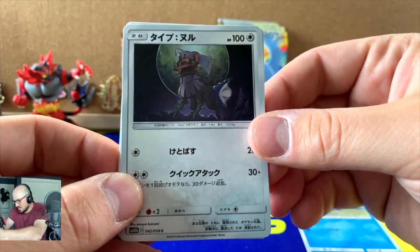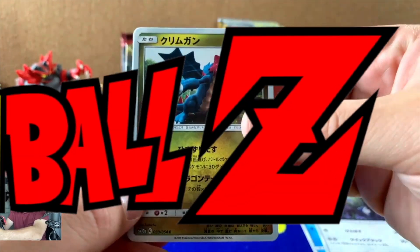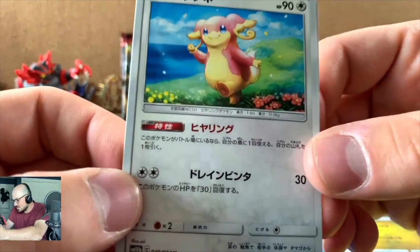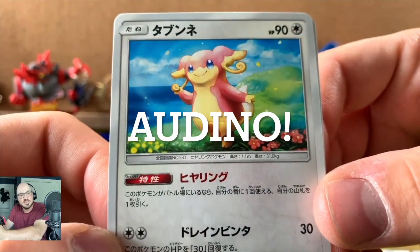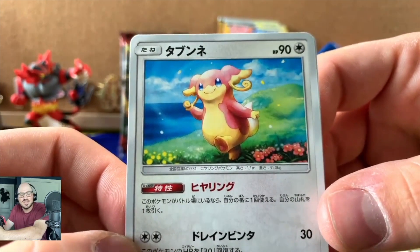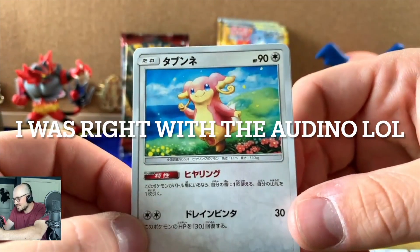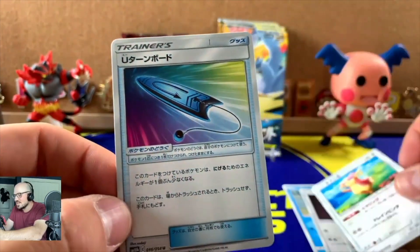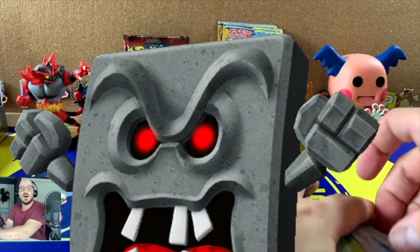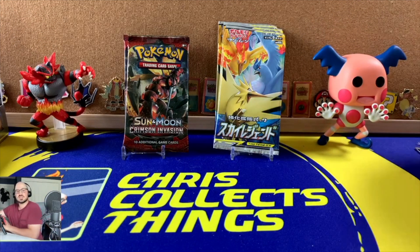Let's get into this pack — five cards, not guaranteed a rare. We've got Snover, Type: Null — that's two commons — an uncommon that I can't quite name from the Japanese cards, and an uncommon Item card I'm not familiar with either. That's a bit of a womp for the first pack of Sky Legends unfortunately. No sleeves needed there.